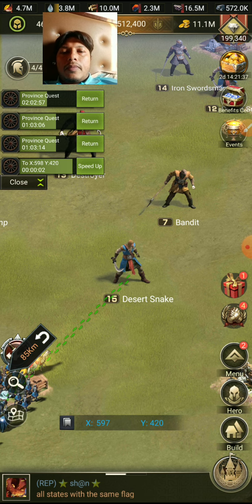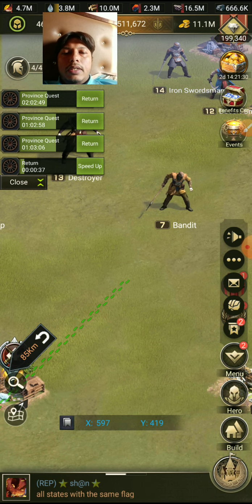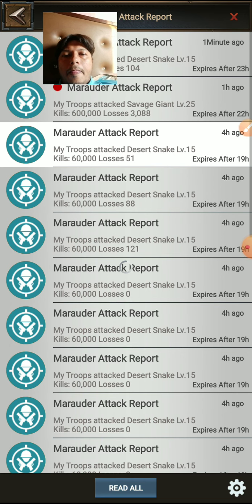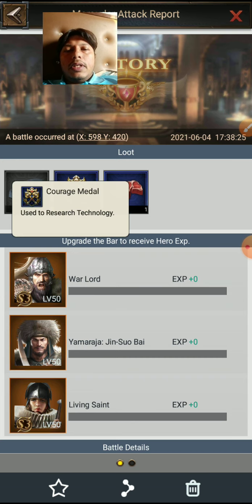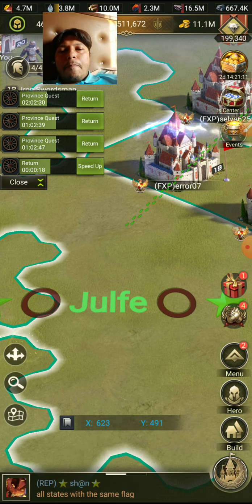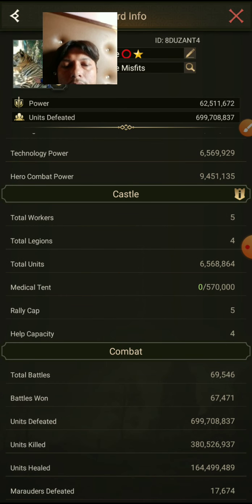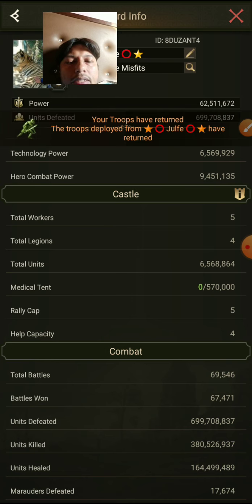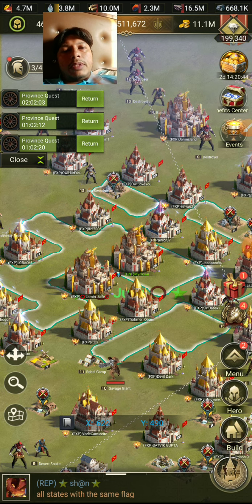The kill is done and we can see the report now. It gives iron, curse metal, and meat. Curse metal is very important for research. From monsters, I've already killed around seventeen thousand six hundred and seventy-four monsters — so many kills. Whenever I have time, I kill monsters.